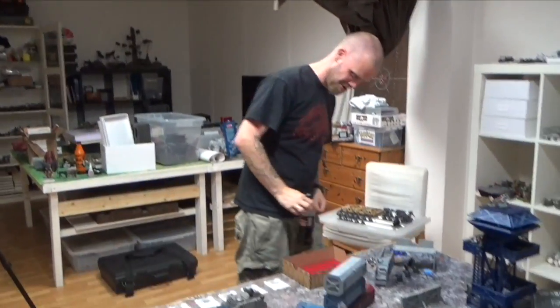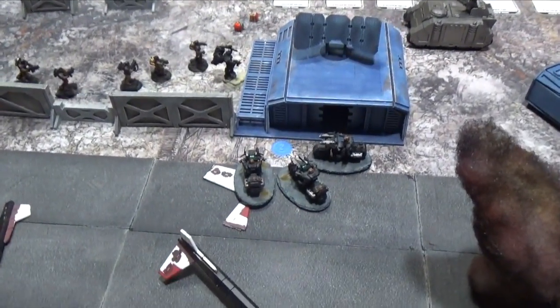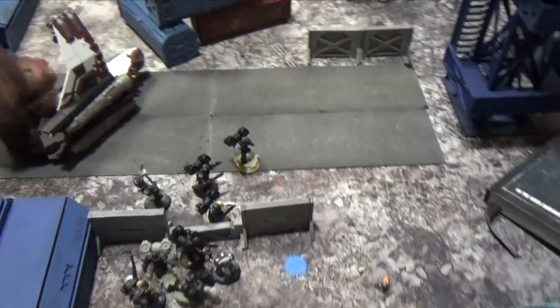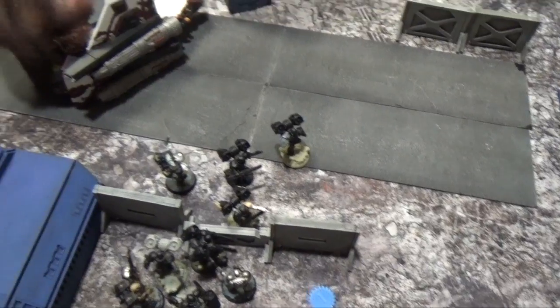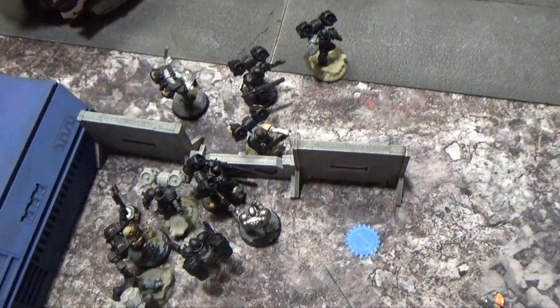Raven Guard turn two: he moved some stuff, he moved some armor, he moved some more stuff, and then started casting psychic powers — and his own units started disappearing. Perils of the Warp killed his own Psyker, gave Shrike three wounds, killed the rest of his Assault Squad, and killed one of the Tactical Squad. At this point you've killed more points in models than I did, the same number of models.